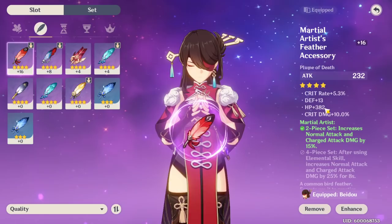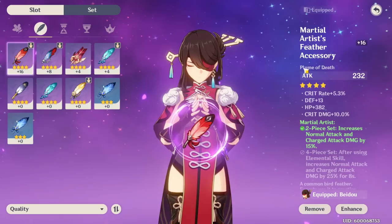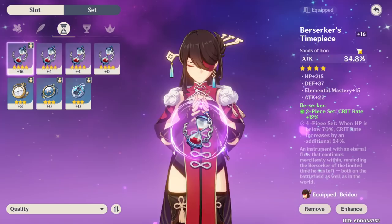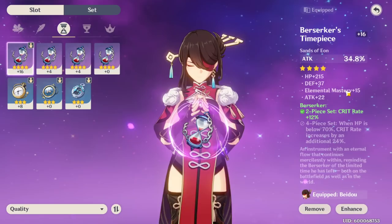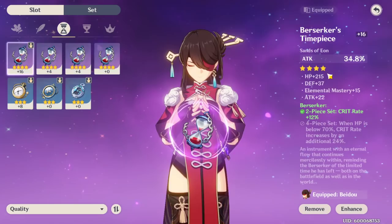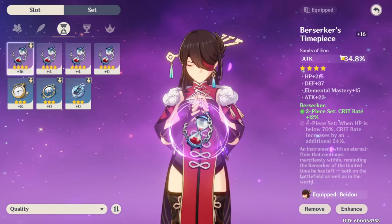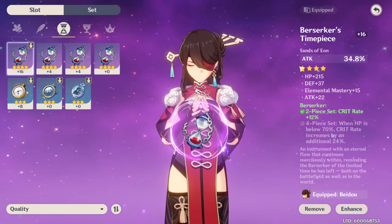I wish these two were percents, but that's how the artifact rolled. This piece would be amazing if it had crit rate percent, attack percent, HP percent, and crit damage percent — that would be super amazing for her. Moving on to the next piece — attack percent as the main stat is super nice because it gets multiplied by all the other stats. I'm rocking this because I have the Berserker two-piece, and the attack percent on top is really nice. None of the substats are percents, but you can't do much about how artifacts roll.